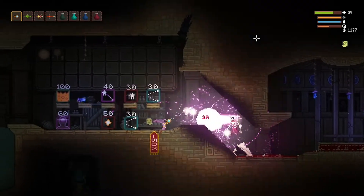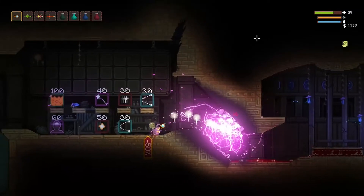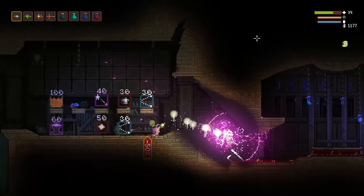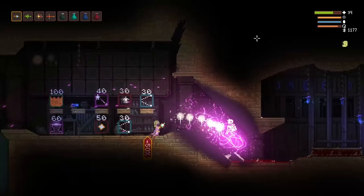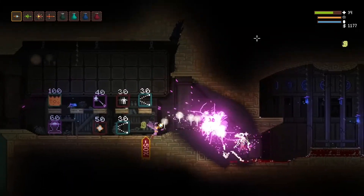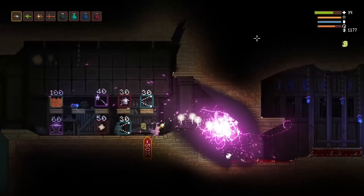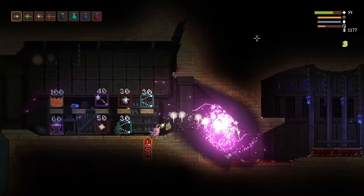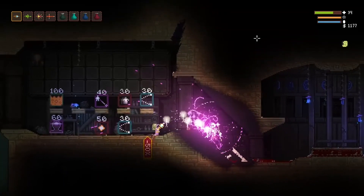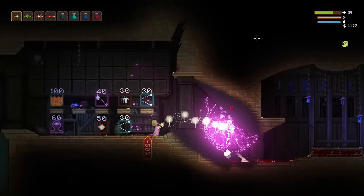None of his shots are even getting close to me — I'm pretty safe standing here because all of the shots are being blocked by the pollen. Check it out: the pollen pierces through the shield, blocks his shots, and is dealing damage to him the whole time.